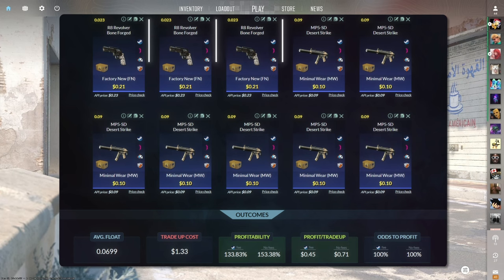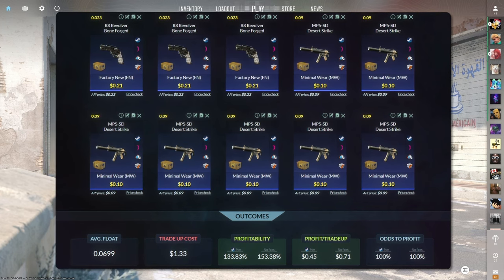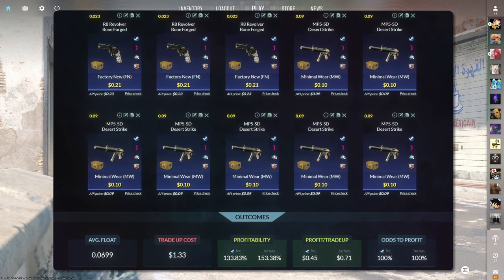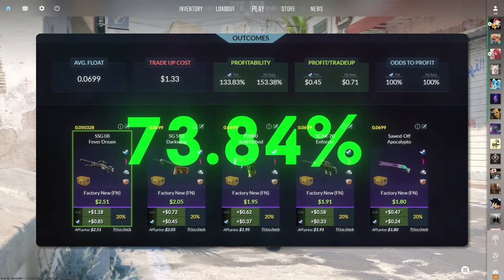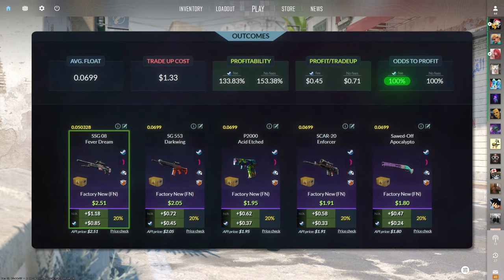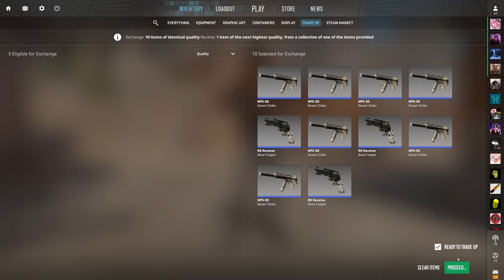The next trade-up consists of three Factory New and seven Minimal Wear Mil-Spec skins from the Prisma 2 case, below a 0.07 average float. Keep the Factory New skins below 0.023 float and the Minimal Wear skins below 0.09 float. Get the Factory New skins for 21 cents or less and Minimal Wear for 10 cents or less. This trade-up costs just over a dollar total and has 133.83% profitability after Steam fees with a 100% chance to profit. The best outcome is the Factory New SSG Fever Dream at 85 cents of profit.